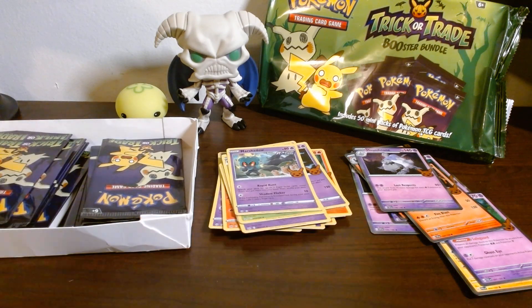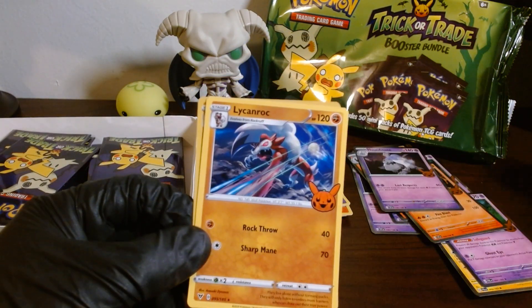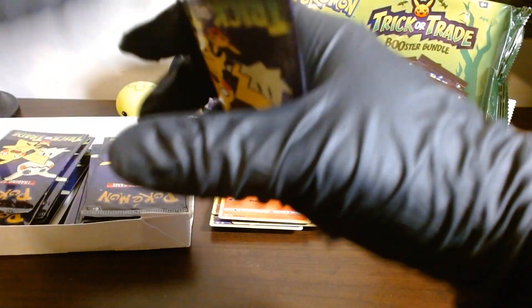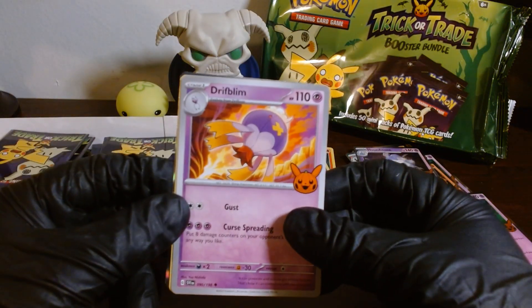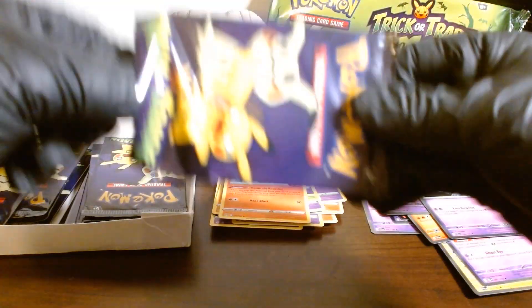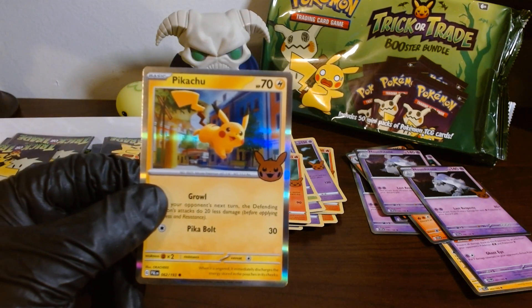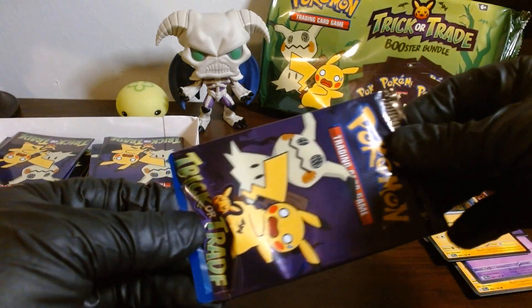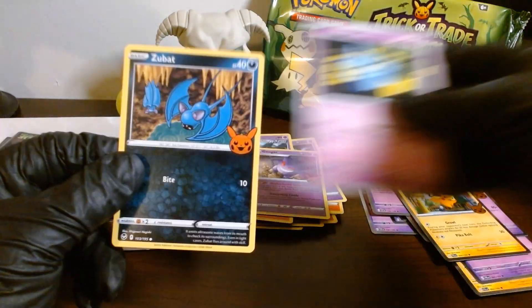Without further ado, we have opened all of them — let's see what we got. A Mismagius, Licanroc, and a Chandelure. I'm almost thinking we should do a fast montage of these two because it is a lot to go through. A Driftblim — it's a really nice set, I do recommend it if you're into Pokémon cards, especially collecting. It's a nice little pastime. I may get another one just as a display. We got Gengar, but it's not the one we want.